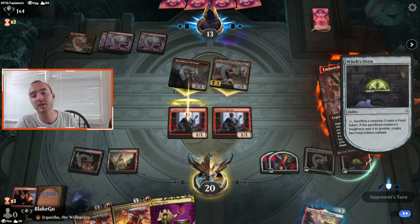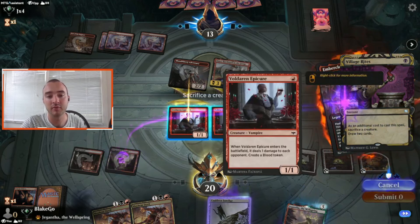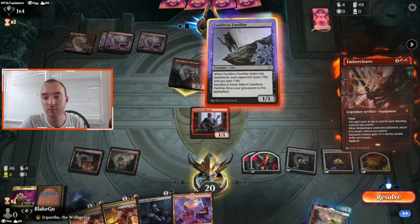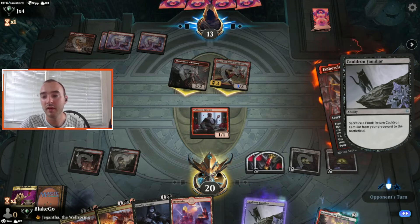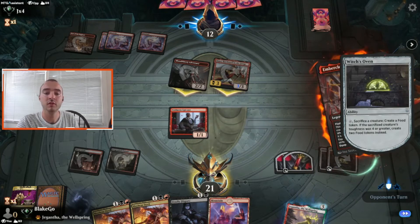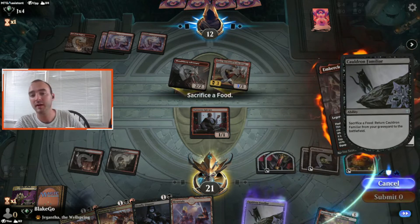We still have to do our whole play, but they're going to get to do about eight damage here regardless of whether we sack anyway because of the Trample — pretty brutal on us. Let's go ahead and do our whole little combo right now while they're chilling with no mana available, just to show off. We can probably still come back, but that Trample is going to be a real backbreaker.